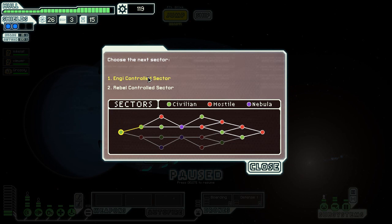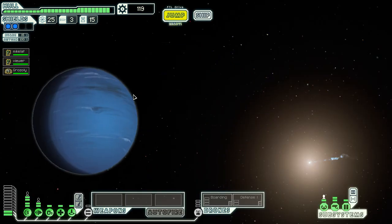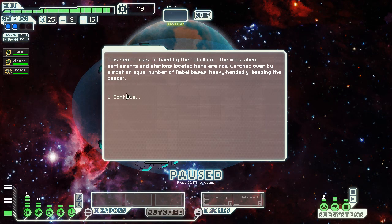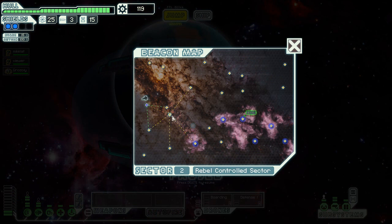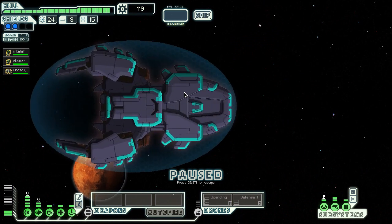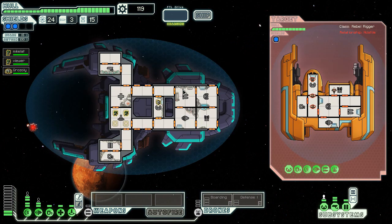We're going to the rebel-controlled sector next, because those dirty rebels — we gotta kill them. They're apparently very heavy-handed in keeping the peace. I'm inclined to go over here first. There's a rebel ship here — we were not prepared for it. We're just going to kill the bot, because we hate bots.